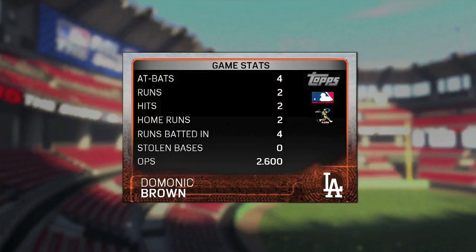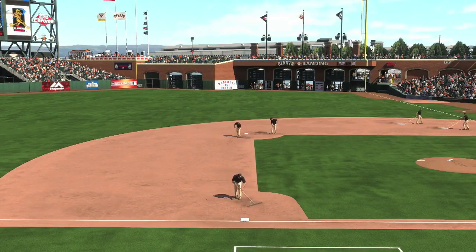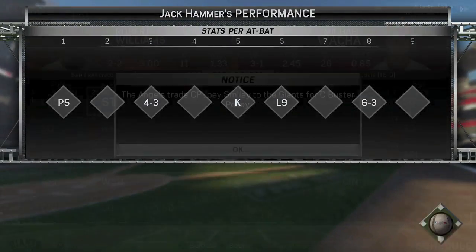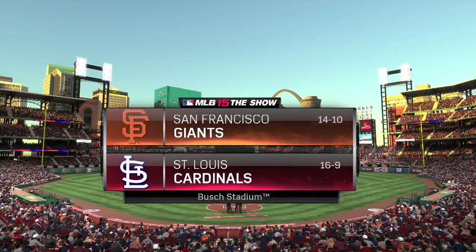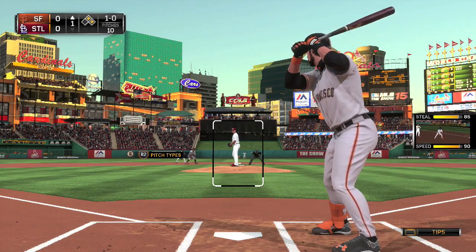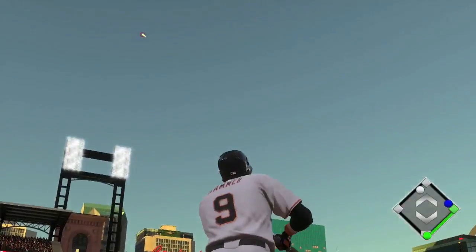They lose it 8-7. He's 0-5, and this is a three-game series — they get swept by their rivals, the L.A. Dodgers. Frustrating right there. Look at that: 0-5. We've got a trade here — Buster Posey. The Angels trade Joey Smiley for Buster Posey. I think Posey's fallen off quite a bit, as well he should — we're way into the future here. So that trade is made.